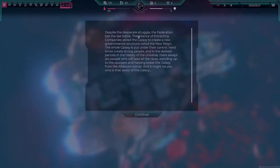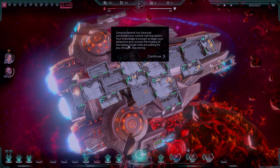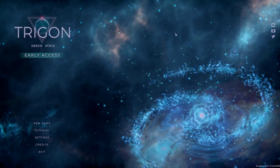Despite the desperate struggle, the Federation lost the battle. The Alliance of the Extracting Company seized the galaxy to create a new governmental structure called the New Reign. The whole galaxy is split under their control. Hard times create stronger people, and in the darkest periods in the history of the universe, there are always people who lead all the races, standing up and helping break the galaxy from the Alliance's bounds. And it might be — who is that savior of the galaxy? Congratulations, you have just completed the tutorial training. Your knowledge is enough to begin your adventure and uncover the mystery of the galaxy. Tough trials are waiting for you — stay strong.